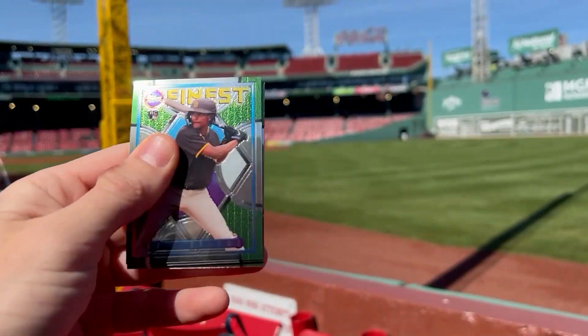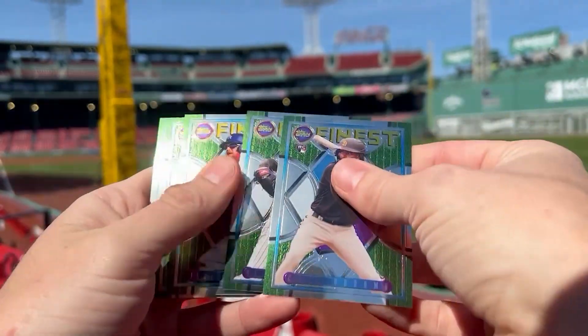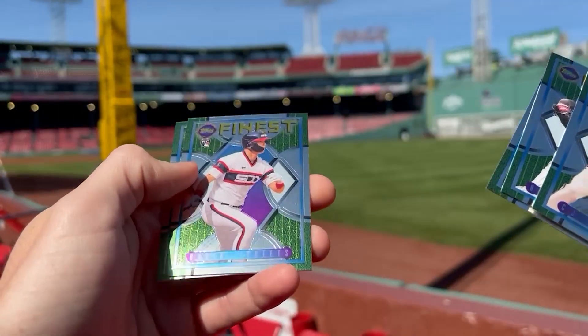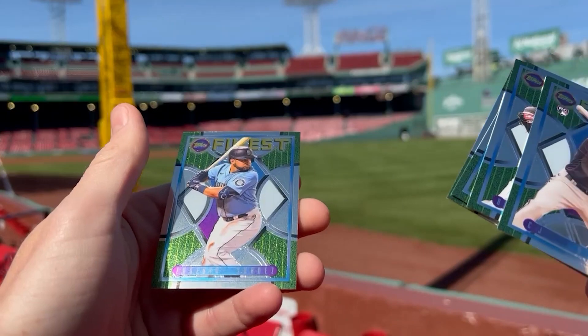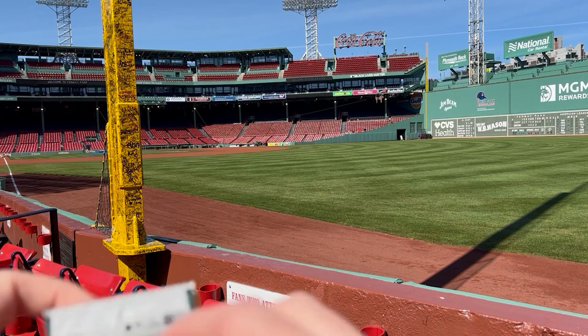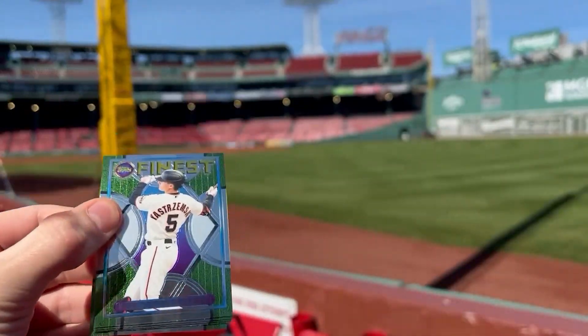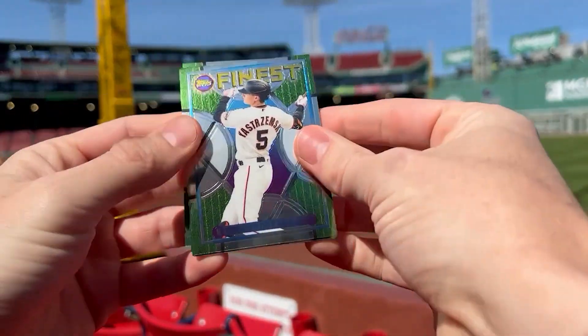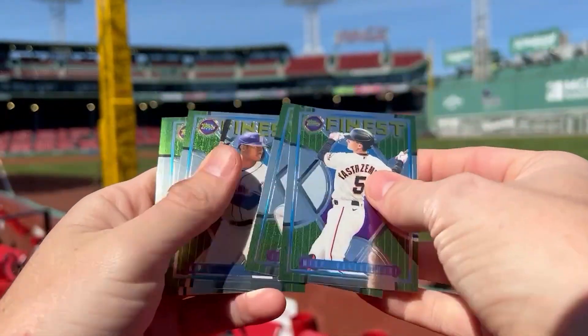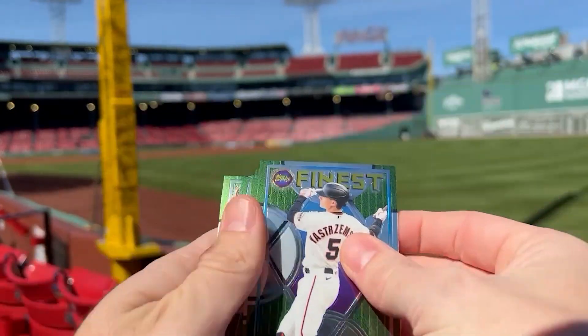Pack six — we got CJ Abrams, maybe some color? Abrams, Snell, Turner, Sheets, and Suarez. No color yet. Pack seven: Yastrzemski, Verlander, Lewis, Realmuto, and Lindor.